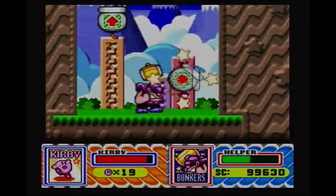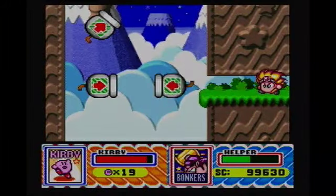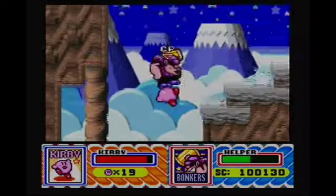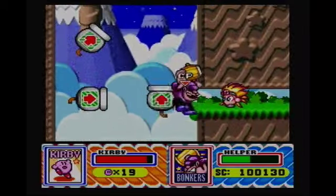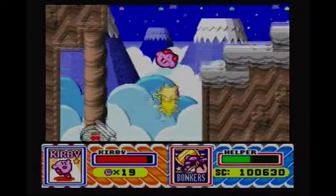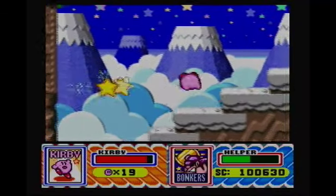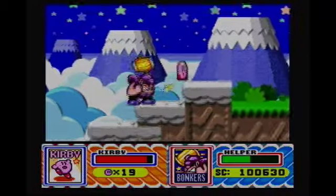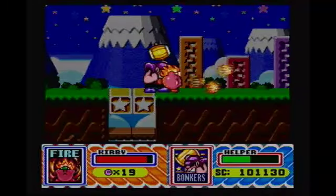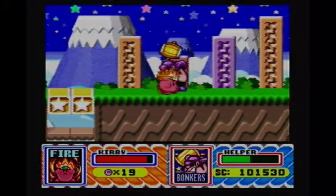There's gonna be more cannons we can use. And a Burning Leo right there — so we're just gonna want to... okay, defeat it. We're gonna want to aim up there to destroy that block right there, and then aim up again if I can aim right. Man, my aiming is so bad. Right here should be a Burning Leo — there you are! Fire Kirby again!